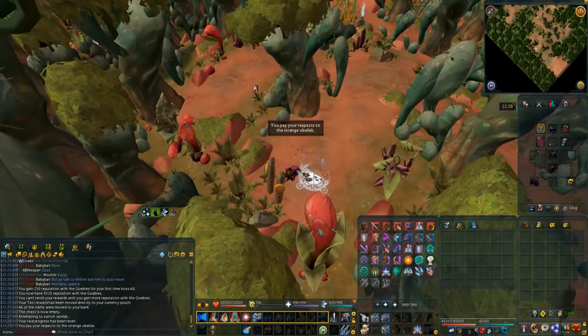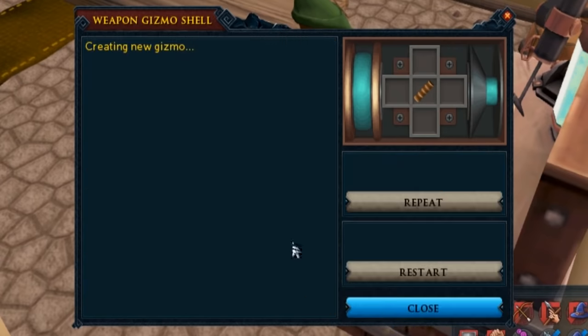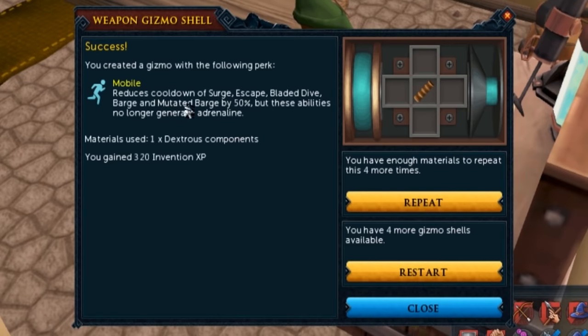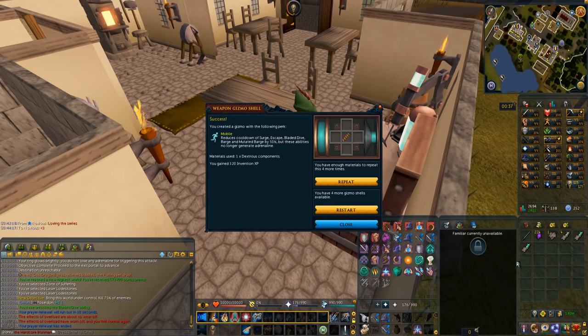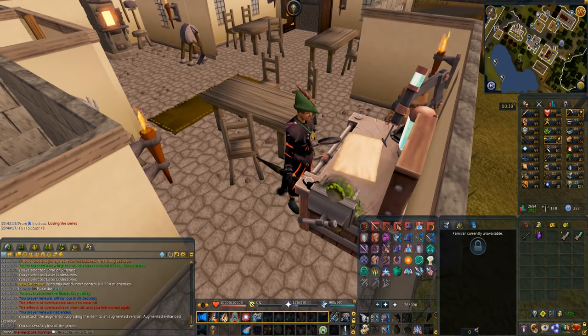Now we need our 5k rep — I get 5 rep per thing, pretty good rep. Something I needed for the Anachronia agility course — I had to go get Mobile on my Enhanced Excalibur. I used one Dexterous component, got Dragon Bait on the first try and Mobile on the second try. Now I have Bladed Dive and Mobile — super useful for Anachronia agility. I'm going to use the Enhanced Excalibur in my offhand as part of my Bladed Dive, so whenever I go bossing I can take it as a Bladed Dive switch as well.